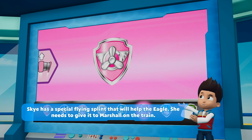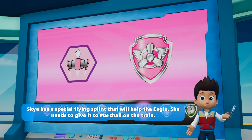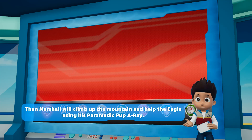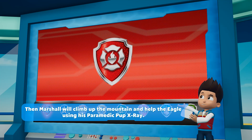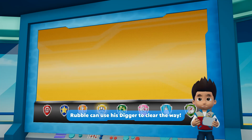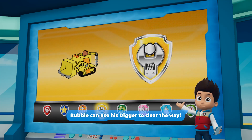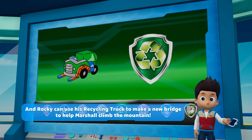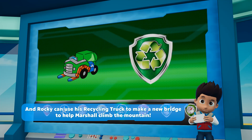Skye has a special flying splint that will help the eagle. She needs to give it to Marshall on the train. Then Marshall will climb up the mountain and help the eagle using his paramedic pup x-ray. Rubble can use his digger to clear the way. And Rocky can use his recycling truck to make a new bridge to help Marshall climb the mountain.